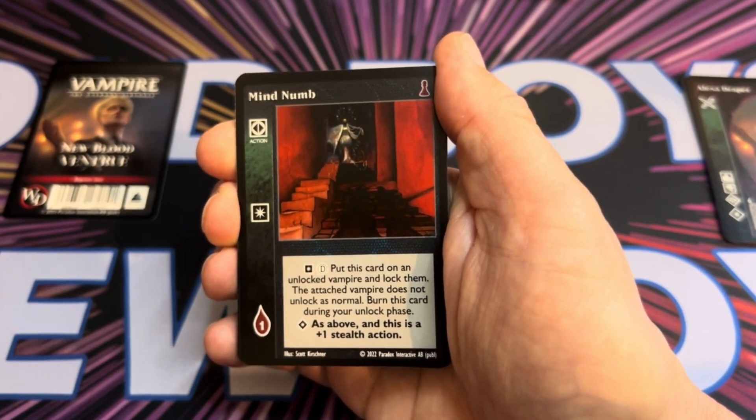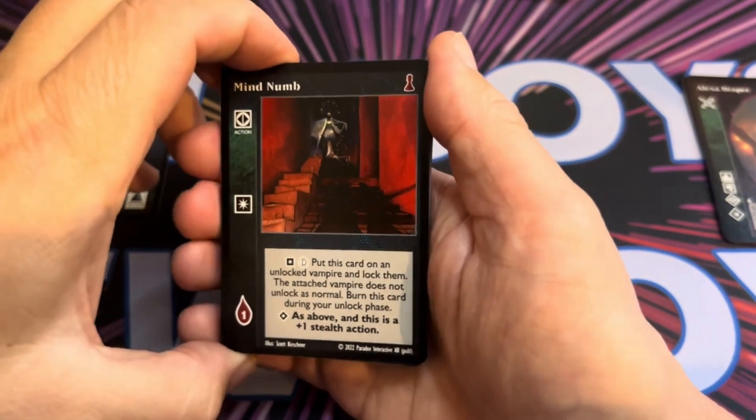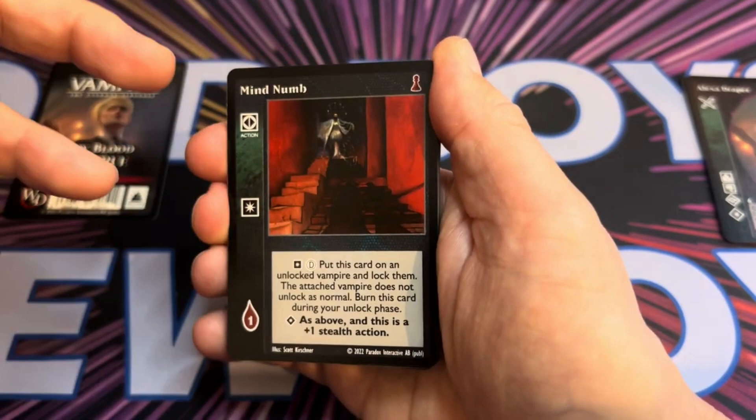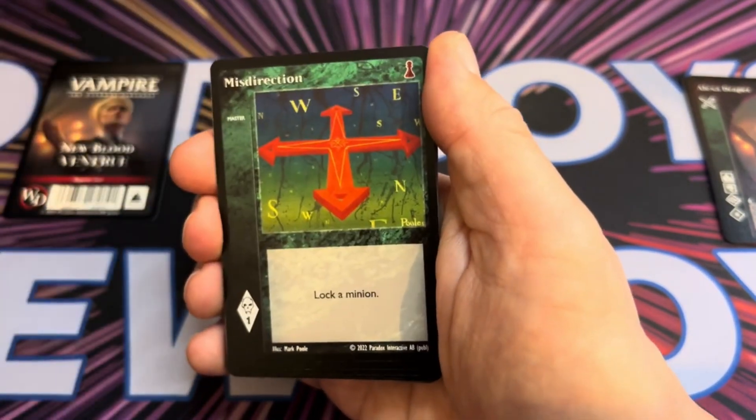The attached vampire does not unlock as normal — burn this card during your unlock phase. So you're essentially locking a vampire out of the game for a turn. At Superior, you can do it at plus one stealth.